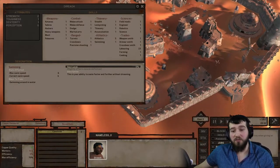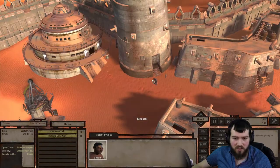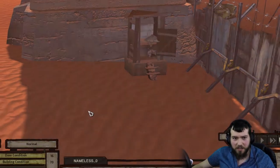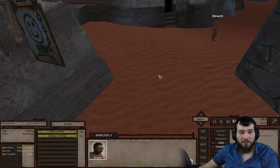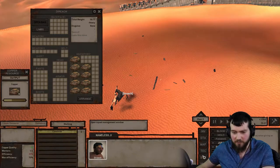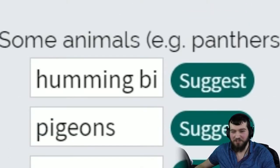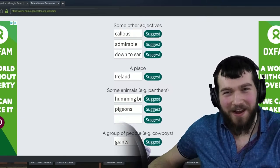We were very close to being skimmed. So that's the thieves' guild here. Forgive me, your lordship — you're talking to a twilight man of some respect. It's the Happy Slave Company — they do great business, just like a pet shop. Now that I think about it, we've not actually named our faction yet. I'd use a name generator. The white callous admirable down-to-ear Ireland hummingbird pigeons — I don't think this name generator quite works for our needs.